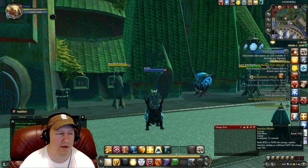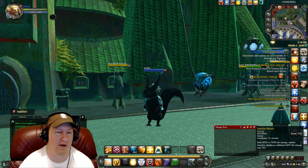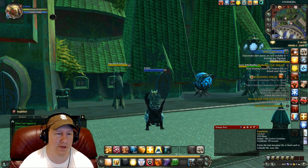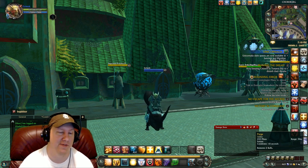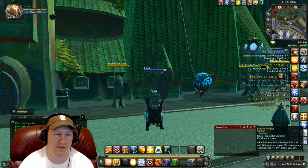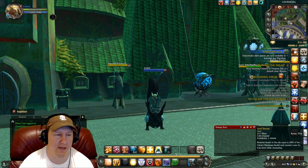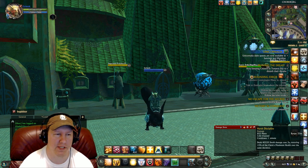On our action bar, the first ability is our spam macro showing Sanction Heretic, then our second macro. We have Purge, which is very important — it removes two buffs off of your opponent. Then Radical Coalescence, Judicial Privilege, Spiritual Deficiency, Scourge, our burst macro, and Harsh Discipline.